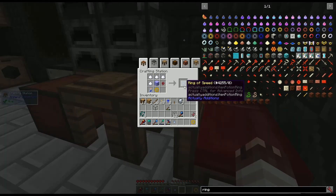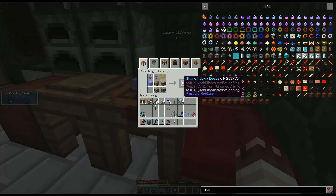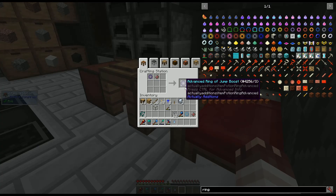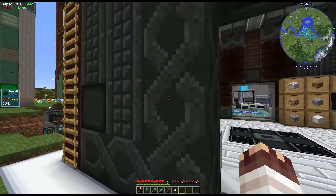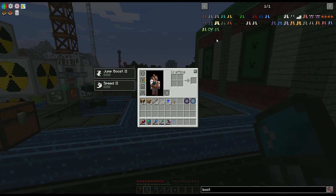Two rings: a Ring of Speed, which if you hold it in your hand gives you a speed boost, and a Ring of Jump Boost, which gives you a jump boost when you hold it. There are also advanced versions of each which you can put anywhere in your inventory and they give you a double version of that stat. To offset the increased field of vision, I just decreased my field of vision. If I ever want step assist I can get the dark boots, but for now I'm perfectly happy with what I have.